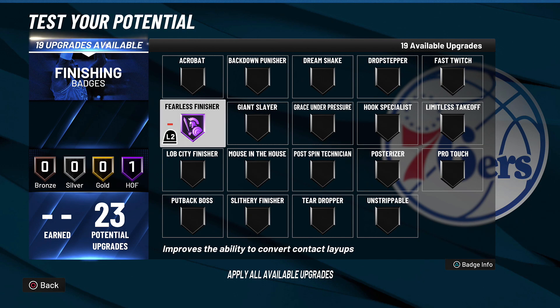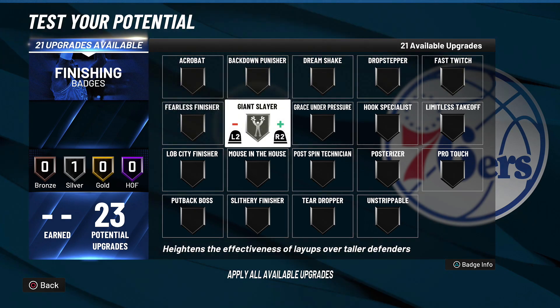Coming in at number four we're talking about the Fearless Finisher badge. This badge improves the ability to convert contact layups — just as it says. Fearless Finisher makes you able to convert those layups that should never go in. This badge is absolutely broken. I've seen a lot of my friends using it and it is broken — put it on your player.